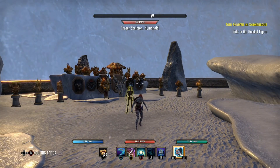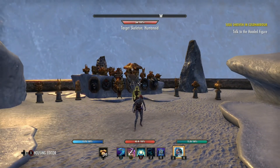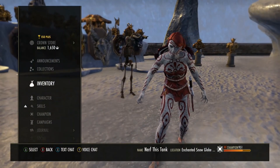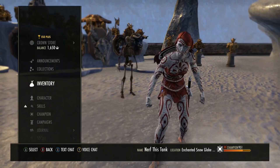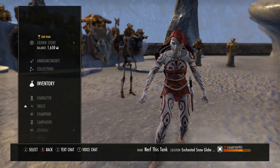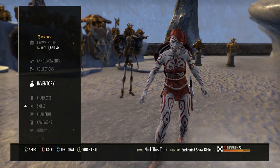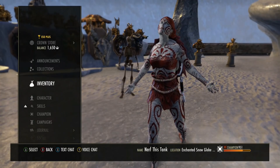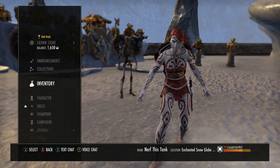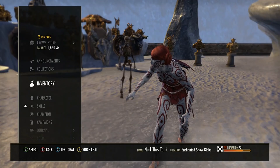Hello everyone. Today I have another Necromancer tank build for you. If you watched my video recently, I actually put one out already. That one was a bit more group focused, giving your group more damage. The one I'm sharing today is more selfish, but practically makes you a literal walking tank.